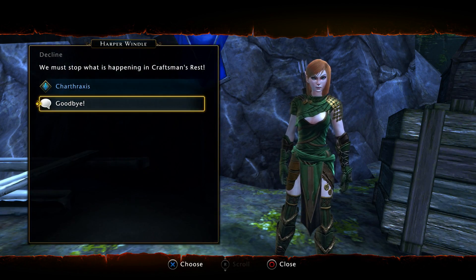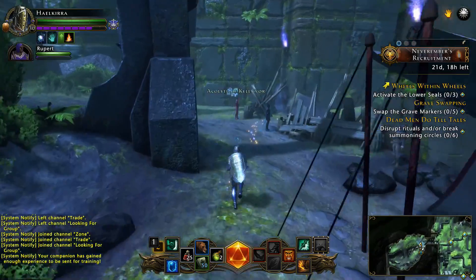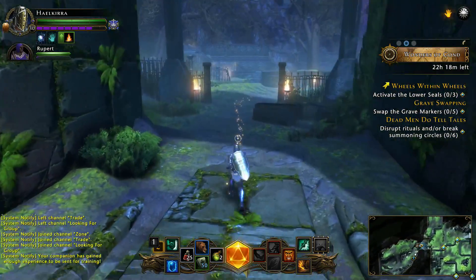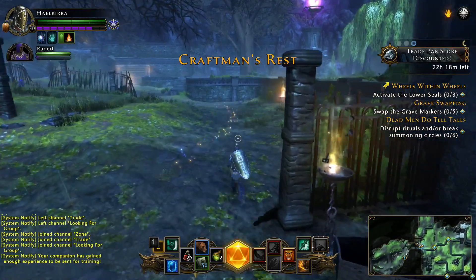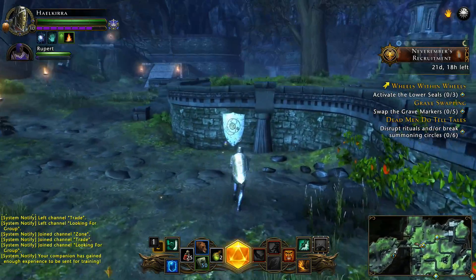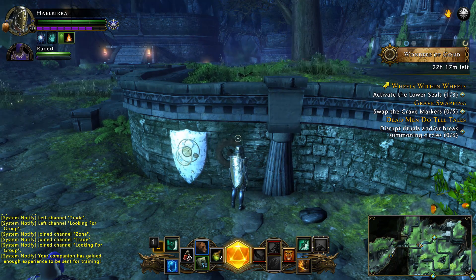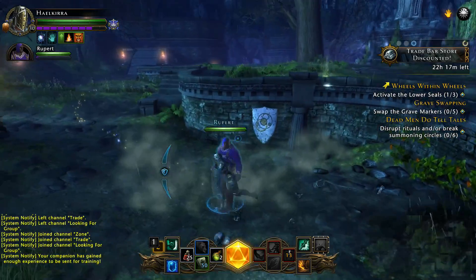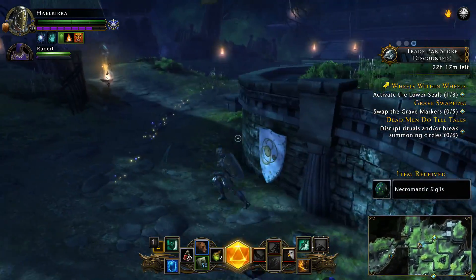'Wheels within wheels. I'll tell you about the dragon - I'm sure you know how bad it would be if that dragon gets loose or worse yet falls under Valindra's control. According to Chettlebell the way into the Waterclaw Guild Tomb is locked by a complex mechanism - six physical seals must be activated before you can enter. The seals in the lower portion of Craftsman's Rest must be activated first, followed by the seals in the upper levels.'